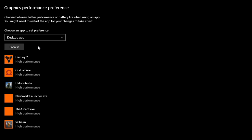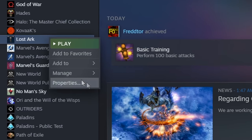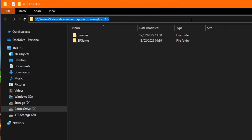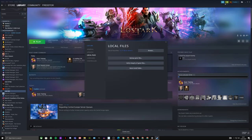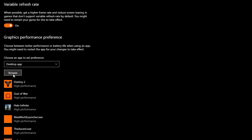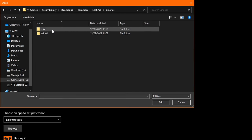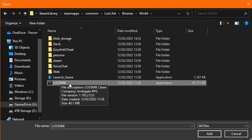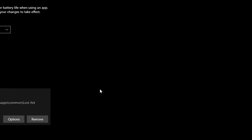The easiest way to find the path: open Steam, go to your library, right-click on Lost Ark, click Properties, then Local Files, then Browse. Copy the directory link from the address bar. Close Steam, navigate back to your graphics settings window, click Browse, and paste the link into the address bar at the top. Find the launch application icon for Lost Ark and click Add. Finally, click Options, set it to High Performance, click Save, and you're done.